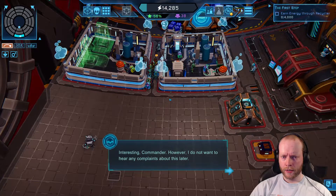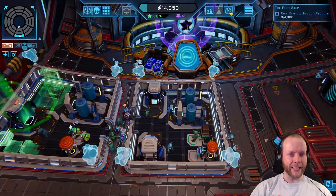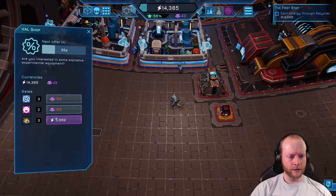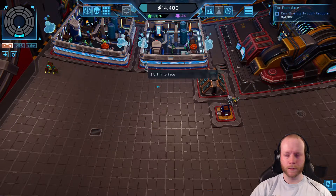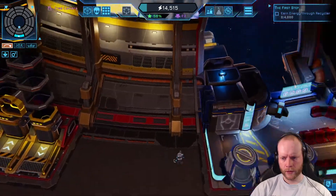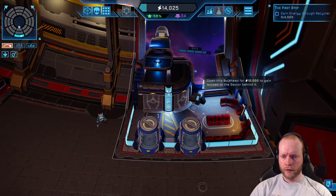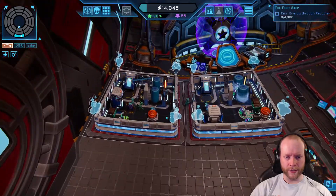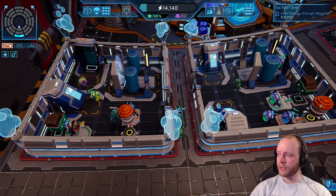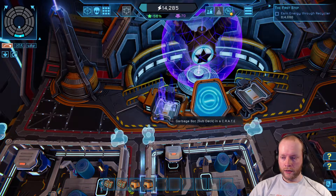Prestige is a pseudo-currency — hopefully this isn't a microtransaction thing. This looks like the airlock where we get more visitors. I don't really know how berths work — they're not rooms for specific aliens, they're just a place where anyone who feels sleepy can go.